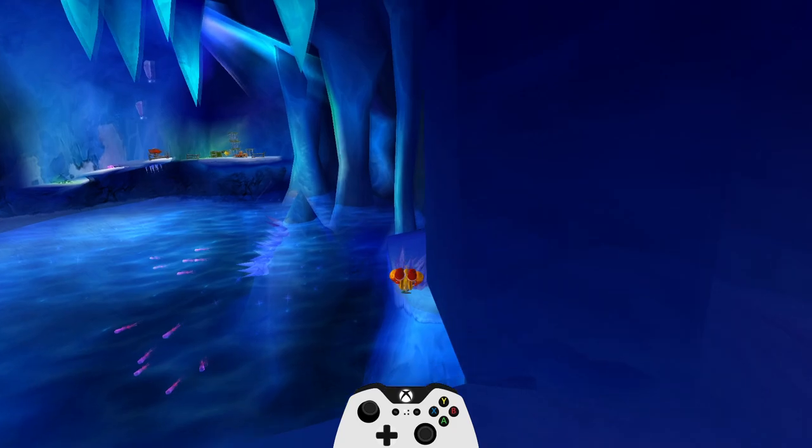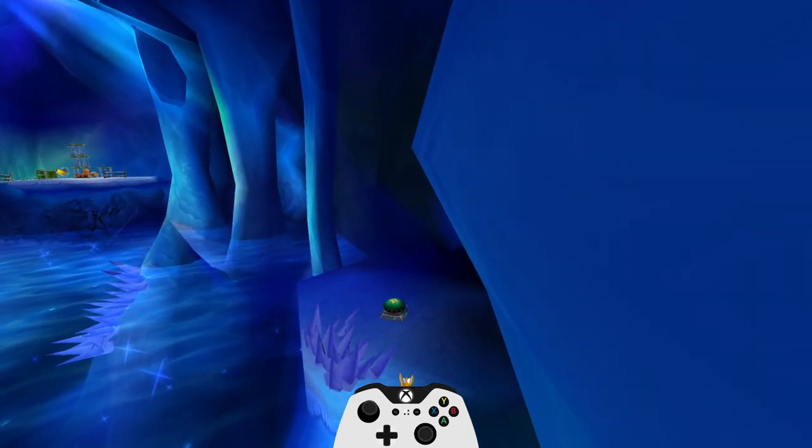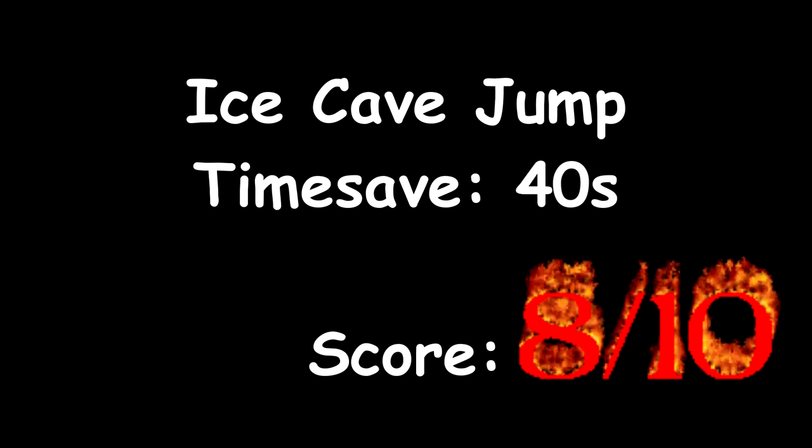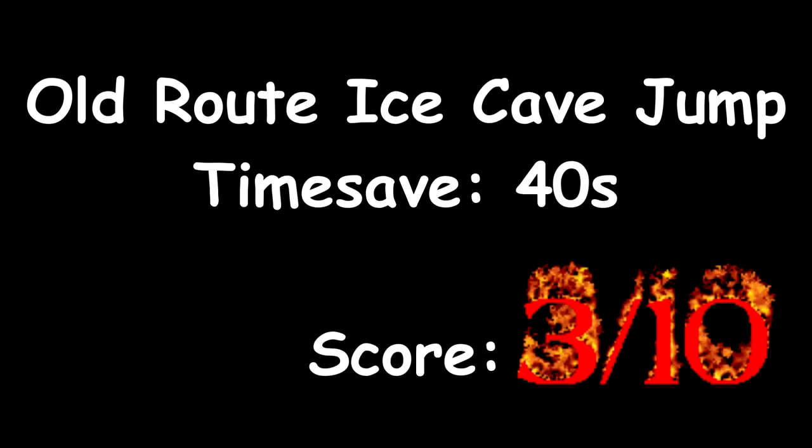Doing a roll cancel makes my PP do the big PP. That's why it gets an 8 out of 10. Epic. If you do it with the flying hat it's a 3 out of 10. Not epic.